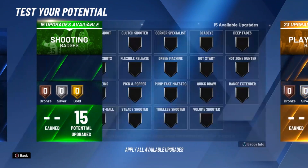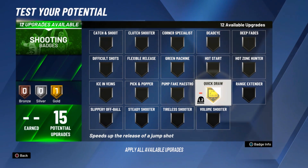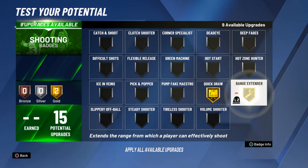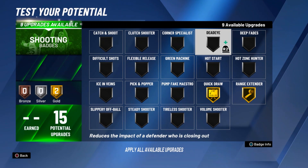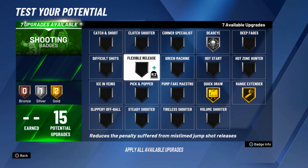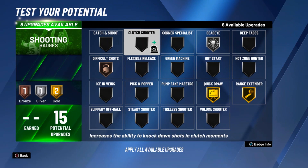Now, shooting badges — it's all about quick draw to me. I go ahead and max quick draw out, match the arm, go to range extender and put that on silver. Difficult shots I put on bronze. You can shoot off the fade with this build, I'm telling you — just go to your MyCourt and practice shooting off the fade, and I promise you'll get better at it. It won't take you that long.